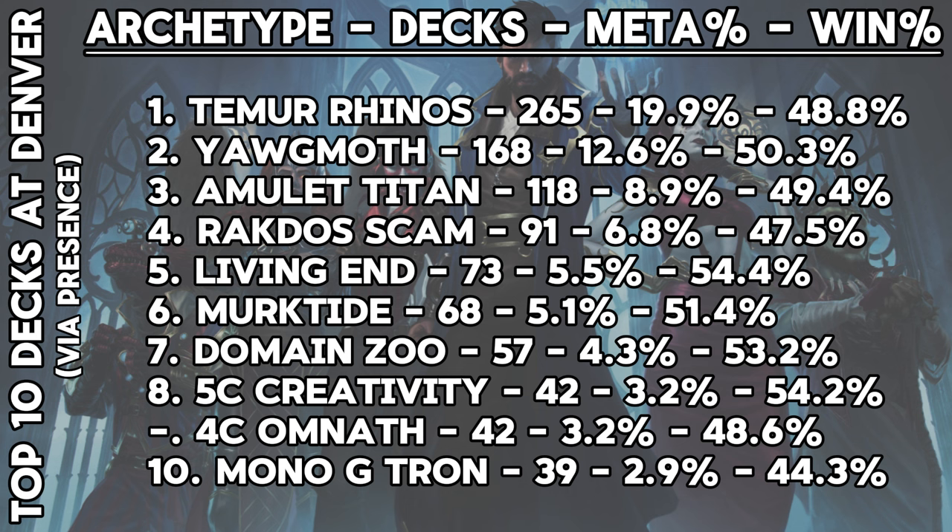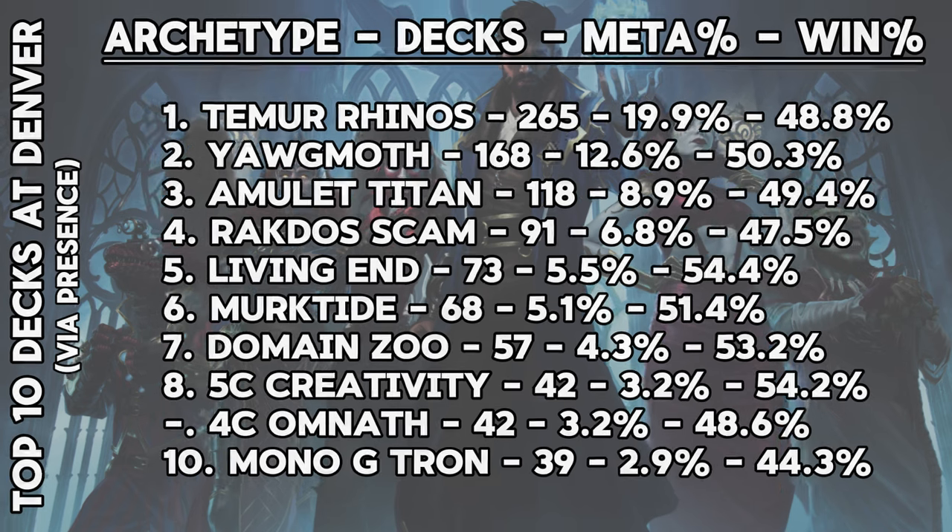Rakdos Scam, Living End, and Murktide rounded out all the decks you'd expect to see, with Scam having a poorer showing than you'd think at a 47.5% win rate with a lower presence than at recent events. Domain Zoo and Five-Color Creativity were also standouts in not just their presence but also their win rates — at 53.2% and 54.2% each, only Living End had a higher win rate in the top 10, partly because of how many Rhino decks were in the room.